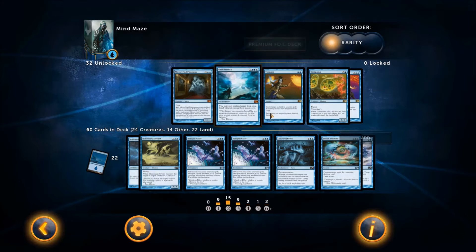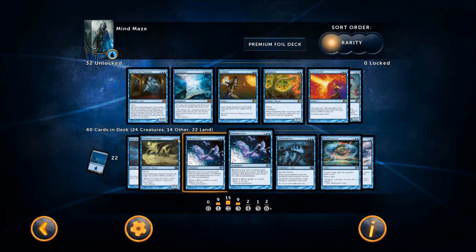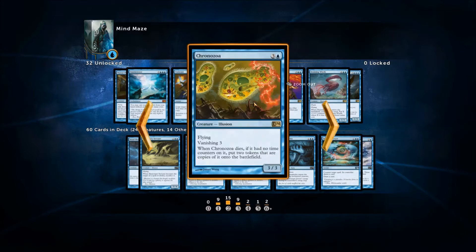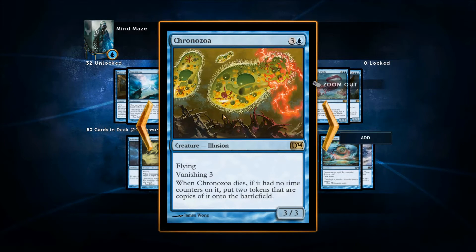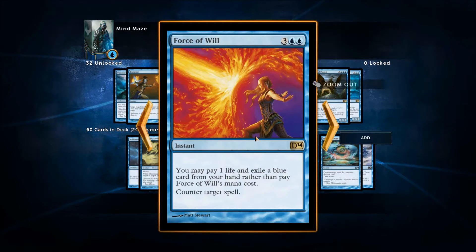Twin Cast is another great card — copy target instant or sorcery spell — but it was better in Talrand's deck. This isn't a sorcery or instant-oriented deck, so it's no good here. Chronozer: I really wanted to put this in and I still might. I've played with it and it's been slow or removed straight away, but I've also had six or seven copies of itself out. It's a maybe — a good card but not in the deck right now.